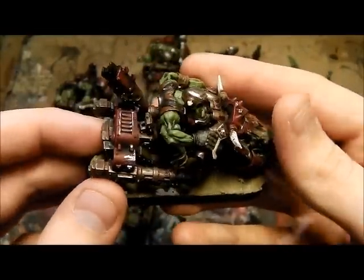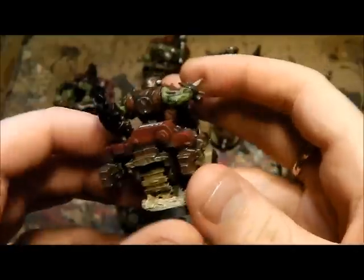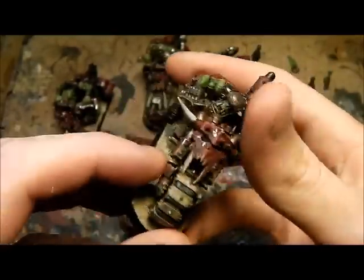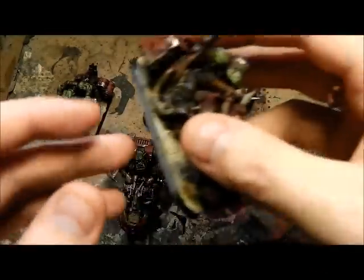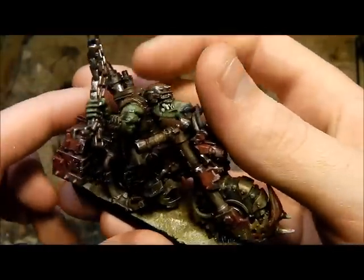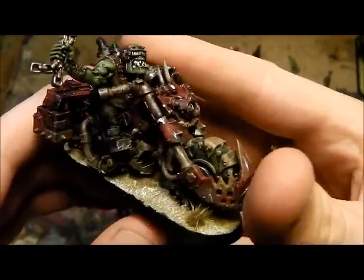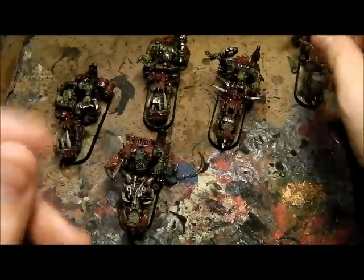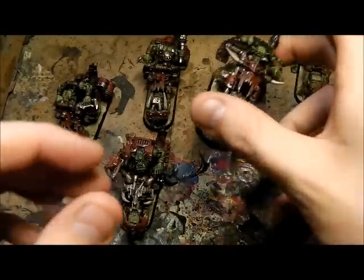I did go over it with Lahmian Medium to dull it down. So it's all done stage by stage — it took me a good few hours to do these. For the goggles I've gone for a grey with a touch of white for the highlights. I wanted to make them look quite ramshackle but not overdoing the red.